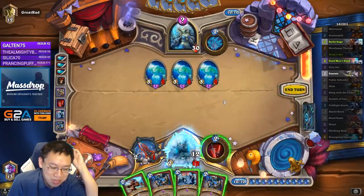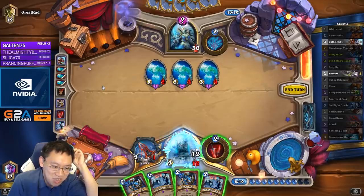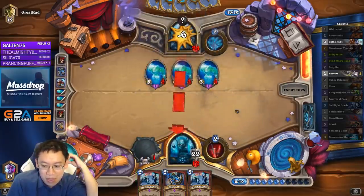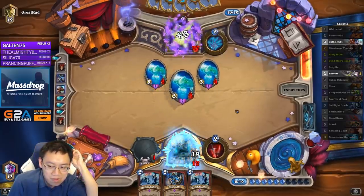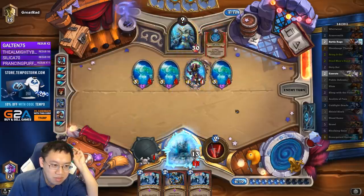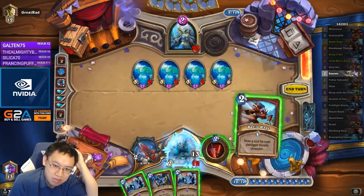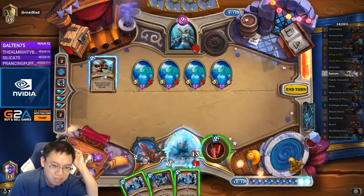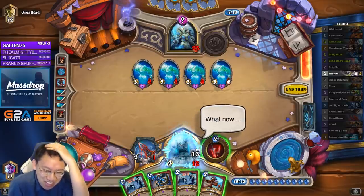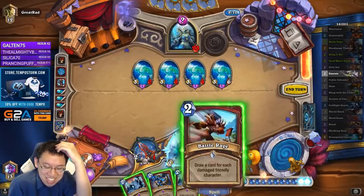I've got this eventually, even though it's a little bit of a slog. So here I actually don't want to Whirlwind. We now have vengeance! So we're no longer shuffling the Battle Rage into our deck. Does it make sense not to shuffle Battle Rage into our deck? Yeah, totally. We definitely don't want Battle Rage — it makes absolutely no sense to shuffle this card into the deck. It's just minus two mana each shuffle round.